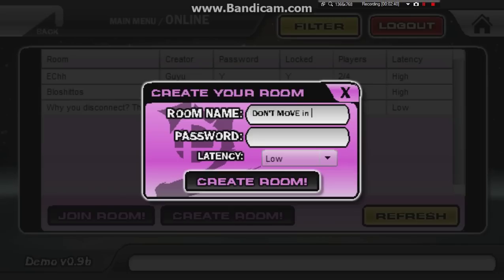Either one of those room name options works. Second thing: make sure you don't set latency to high — if you set it to high latency you're going to have a lot of lag. Always set it to low latency when you create your room.